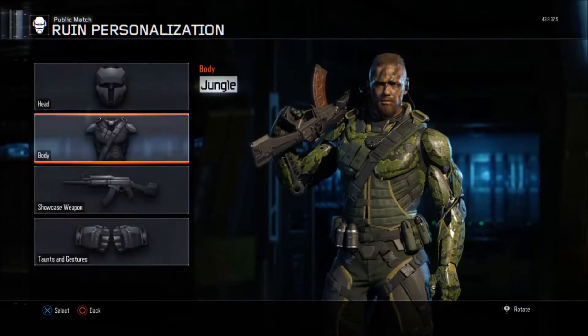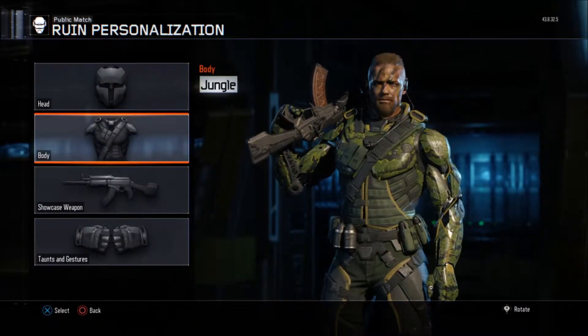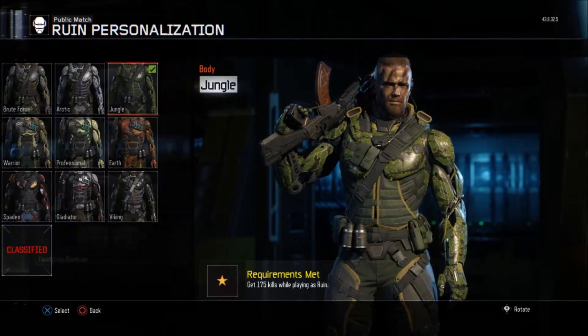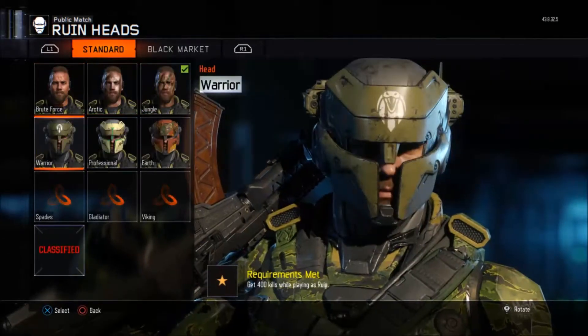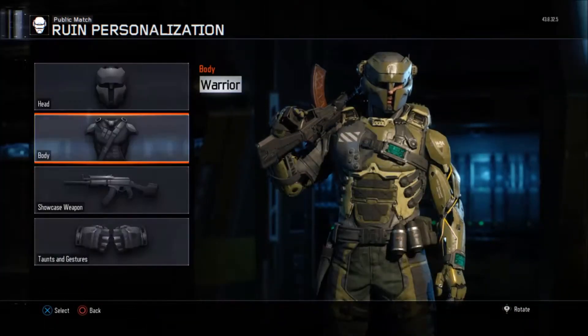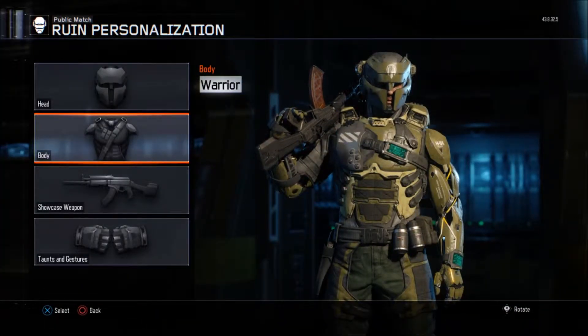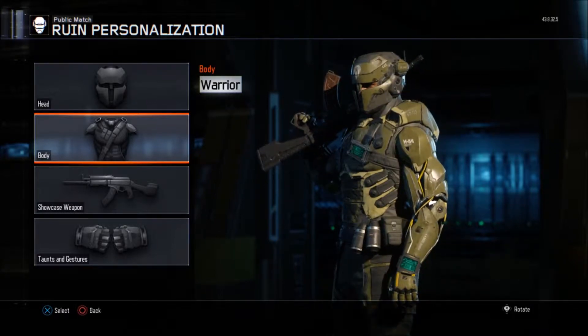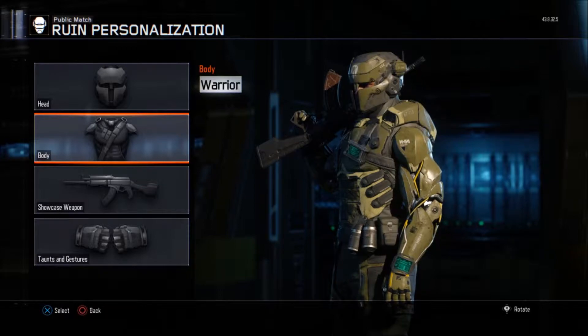The next one is Jungle — again the same thing, just another camo. After that is Warrior, and the Warrior is a different type of body and head. As you can see, he has some kind of helmet on his head.